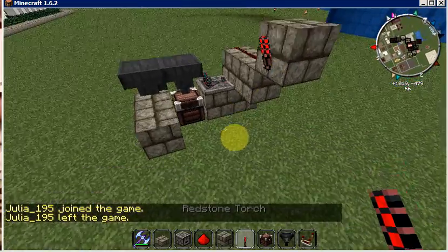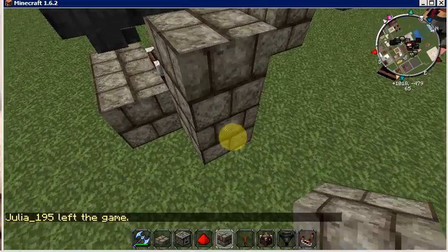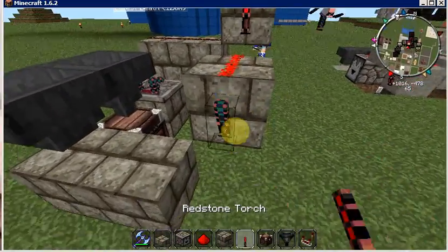And then put another one, one over and one down, and put redstone on top of it, with a torch on the side of it.